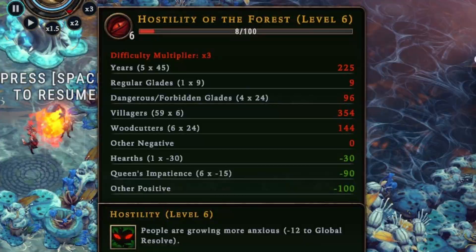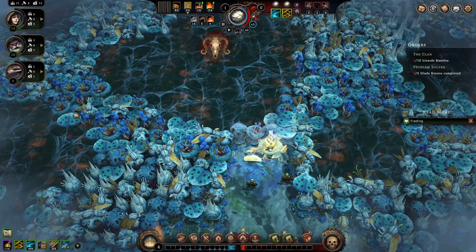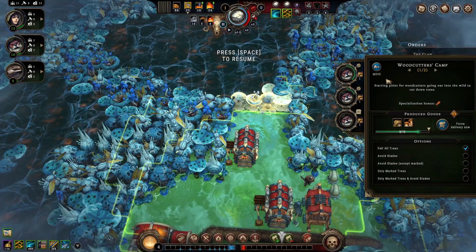Now let's tackle the random roguelite elements of this game. At the start, you're dropped in the middle of a forest and expected to provide for your people. Your starting zone has a limited amount of resources, so to gain more you'll need to crack open different glades. There are three glade types — normal, dangerous, and forbidden — and they all scale in difficulty, but also give better resources with more challenge.